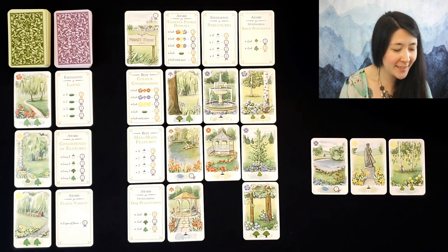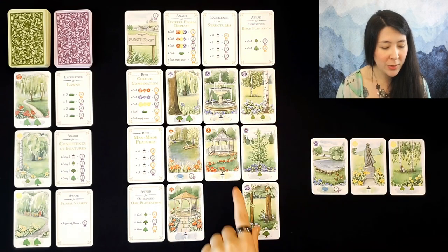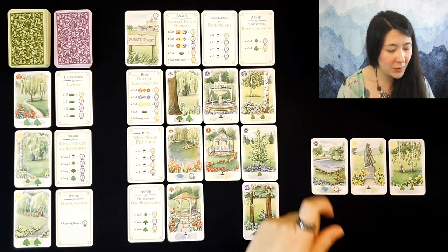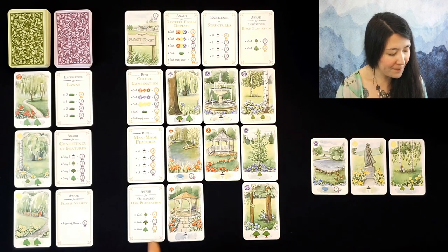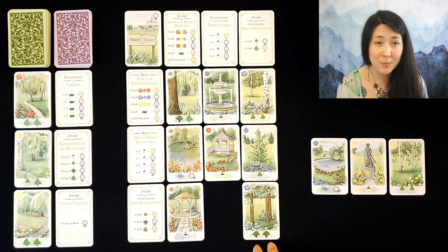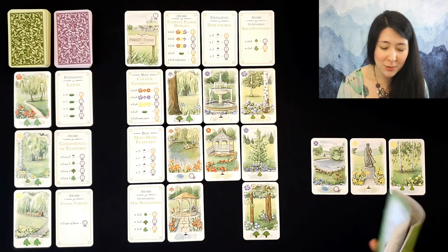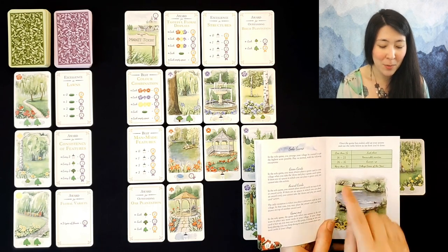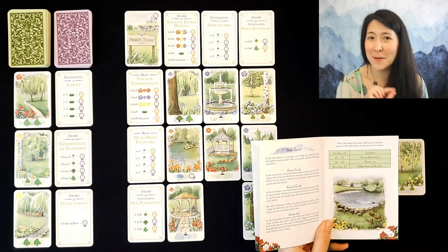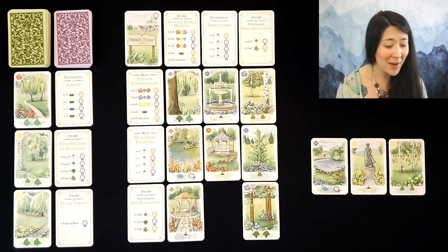Moving on to scoring: we'll start with our village card which is one point since we haven't utilized it. We get two points for each lily, bringing us to seven points. Two points for our two gazebos total brings us to nine. Plus six points for our birch trees, no negatives for willow trees — fifteen. Two points for each of our purple flowers brings us to twenty-one. Another gazebo gives two more points — twenty-three. Three points for each of our oak trees brings us to twenty-nine, plus two points for our pond, for a total of thirty-one points. Looking at the solo scoring table, that puts us firmly in the runner-up position — we'd need more than thirty-five to be Village Green of the Year. Close, but not quite.